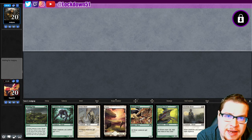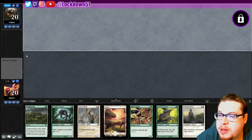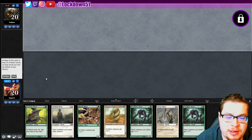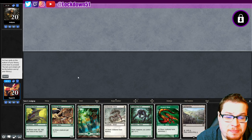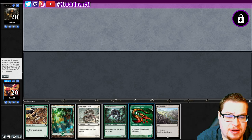Welcome back everybody, it's time to lock down some Naya Slivers and we have a one-lander again, so we can't keep it up. We're just waiting on our opponent and then we're going to click this mulligan button. We'll keep this hand. We gotta dump two things — it's unfortunate. I think I want to just dump Gemhide and Sidewinder, or maybe Gemhide and Vigilance.